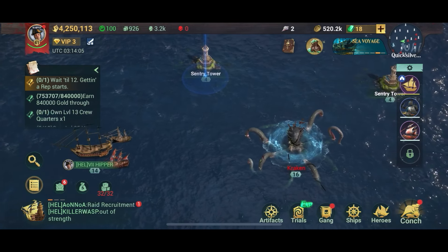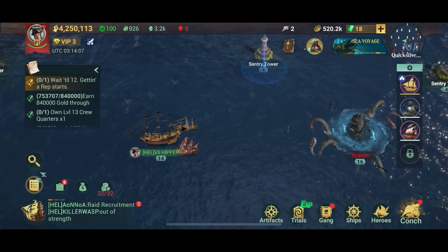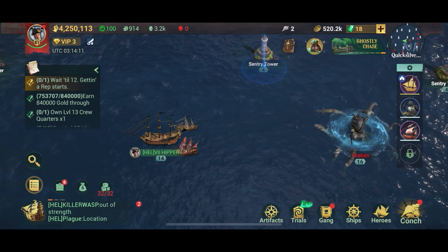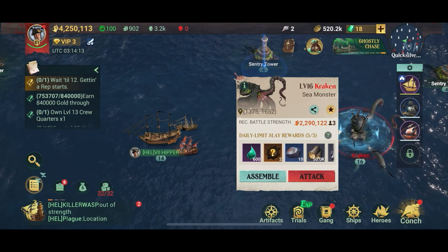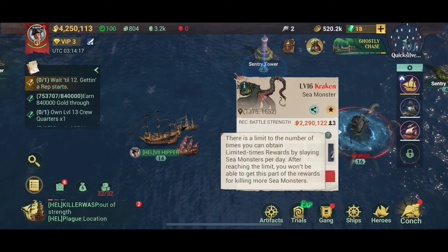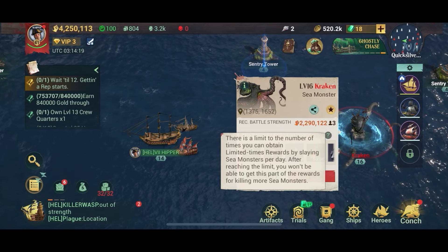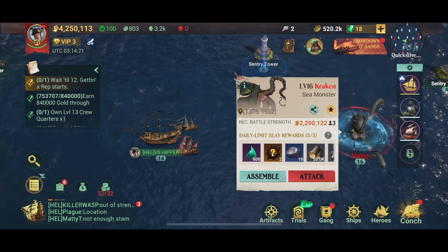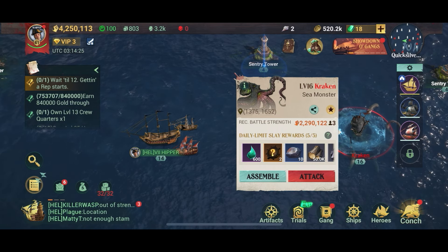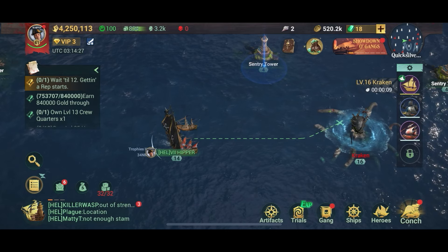First of all you've got to zoom out to the map and find a Kraken or a sea serpent at a suitable level — probably two levels higher than yourself. As you can see, the daily slay limit lets you kill five of these per day, so you should pick the highest level ones you can find but not too high. That way you get the best loot possible.